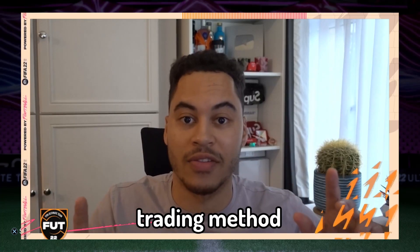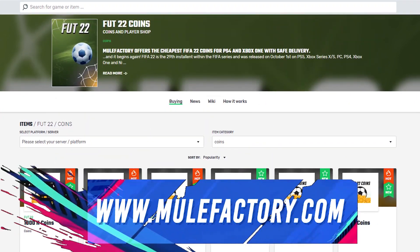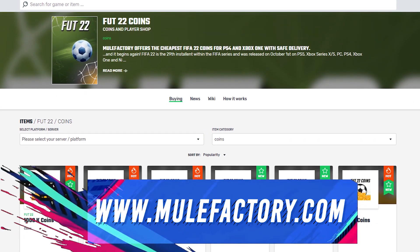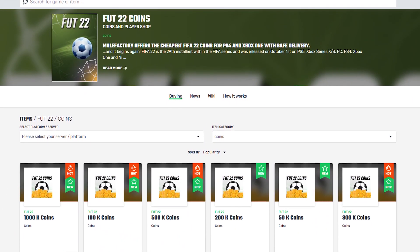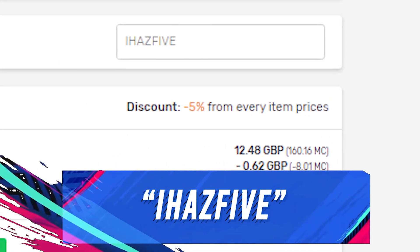Nobody is using this trading method. If you want any cheap and reliable Ultimate Team coins, make sure to check out mulefactory.com — there's a link in the description. They have the best prices, and make sure to use my discount code iHazFive at checkout for a discount.